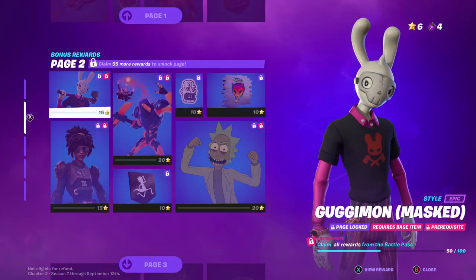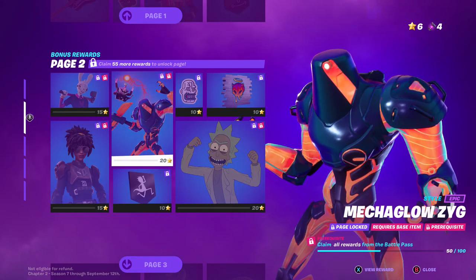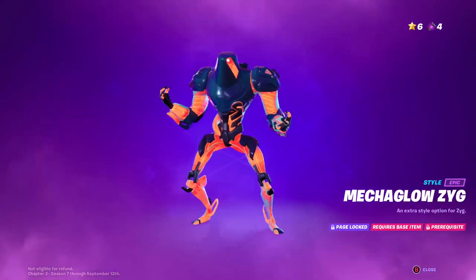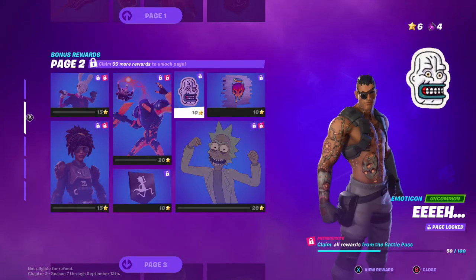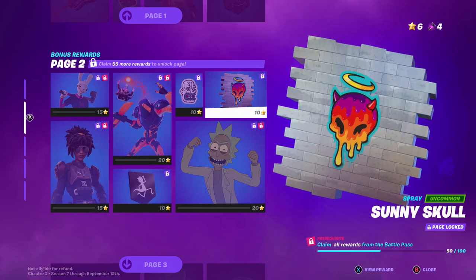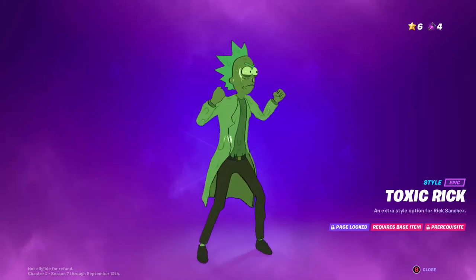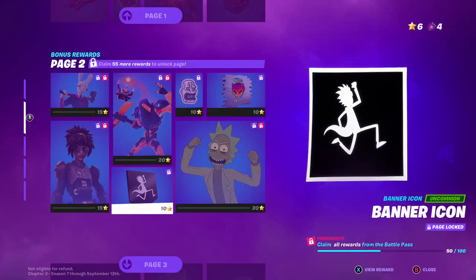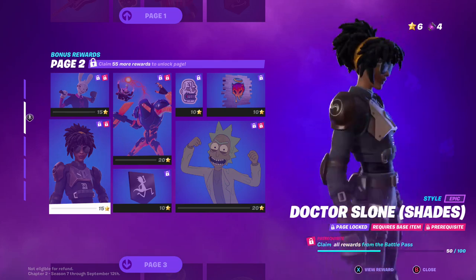Then we've got bonus page 2. We've got the bunny — Game On but with a mask. Then we've got Mecha Glow Zig — pretty dope. Then this Sunny Skull, and Toxic Rick. Then we've got the Rick Banner, another Rick banner. Then we've got Dr. Sloan Shades and Glass Zone.